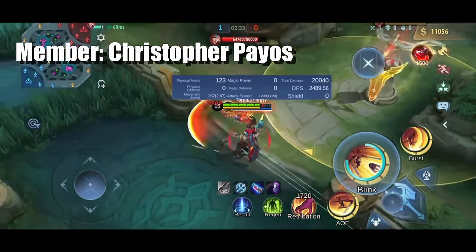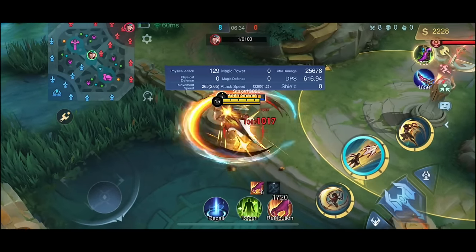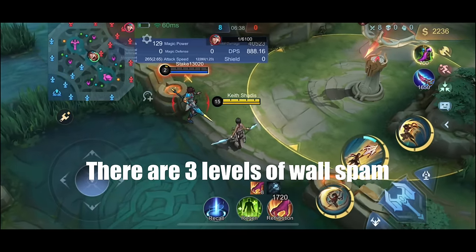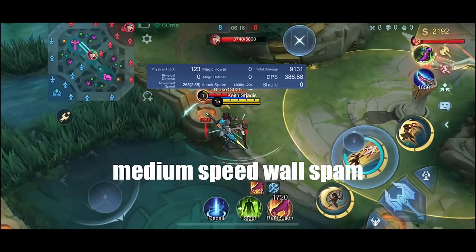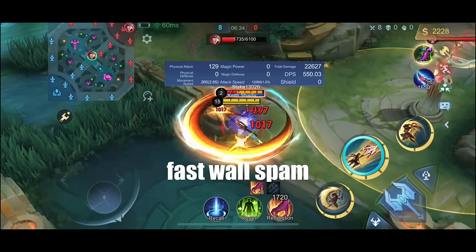This works very well if combined with combo number 2: the wall spam. When hearing about wall spam, you might imagine the obvious — but did you know there are 3 levels of wall spam? First is the slow speed wall spam, then the medium speed, and third, the fast wall spam.